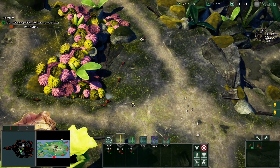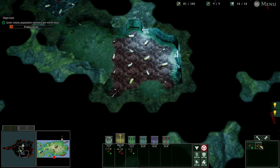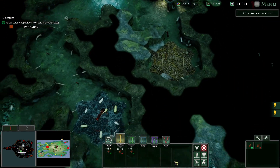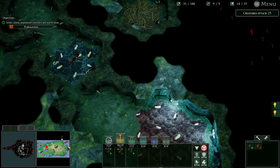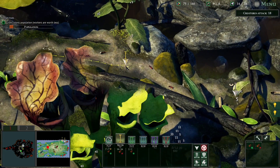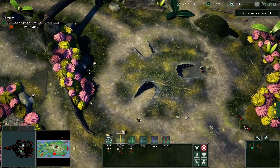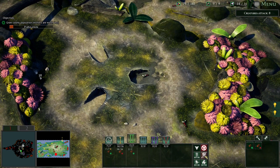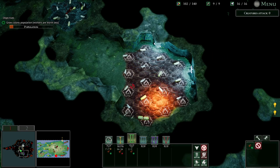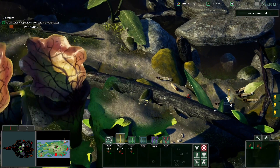Might as well grab what food we can out there. That might be a mistake with those workers, but we'll see how it goes. Yeah, we can pick all those grubs off and we can get some more troops as well because we're going to need that. Let's dig that out as well. There is something roaming around down there which I don't really like the look of. Creatures are going to attack soon. I think we'll try and counter these guys and come down here and actually attack them. I can't with just two, there's no way.